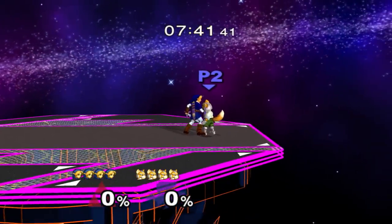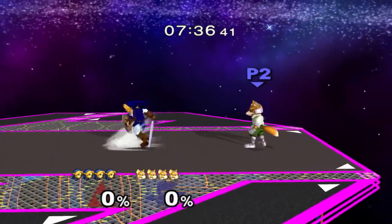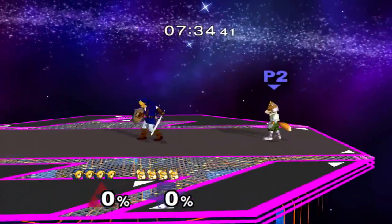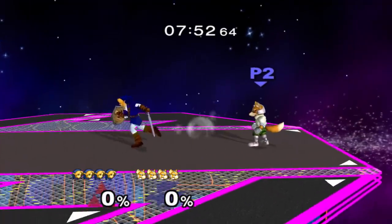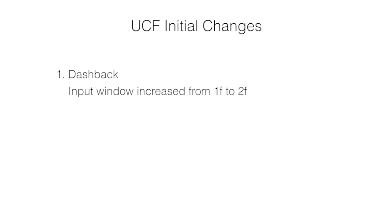The first is Dashback. In Vanilla Melee, having a one-frame Dashback window means that we are at the mercy of not just random controller polling, but also the calibration differences between control sticks. So in UCF, we are increasing the Dashback window to two frames. You still need a nice quick input, but this will allow any controller to Dashback consistently. Also, forget about the stigma surrounding previous Dashback fixes — the Dashback fix included in UCF was meticulously designed and tested to make sure that gameplay is identical to Vanilla Melee.